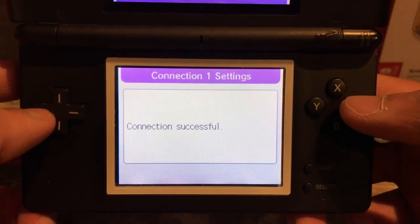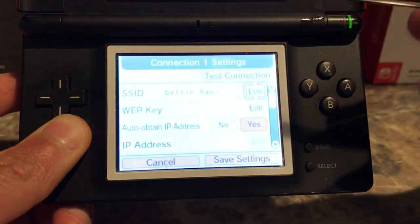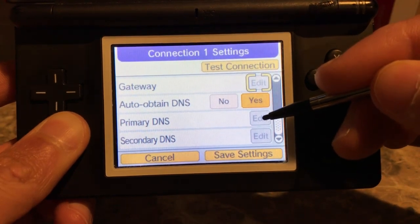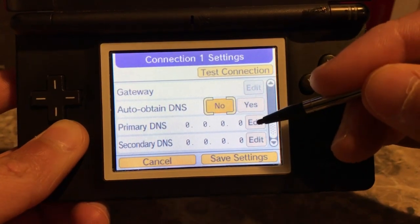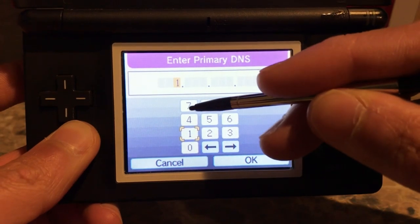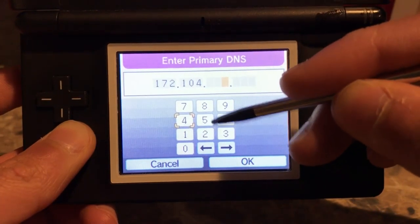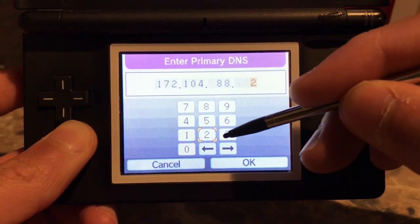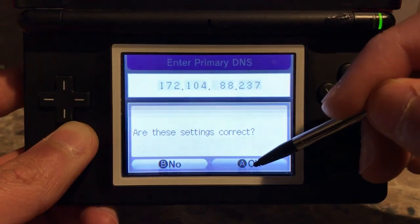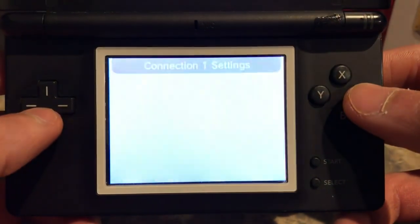We're connected to the internet — that's the first step, which is pretty difficult on its own nowadays. Next, go into the connection you just created and scroll down to the bottom. You'll see 'Auto-Obtain DNS' — turn that off and press No. Then go to Primary DNS and press Edit. Type in exactly: 172.104.88.237. You have to type in that exact number for it to work. And that's literally it — that's what you need to do to get the DS online working for Dragon Quest 9.